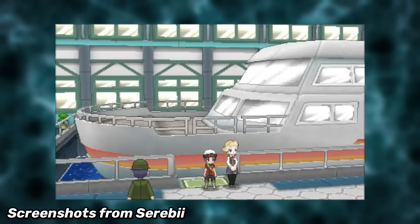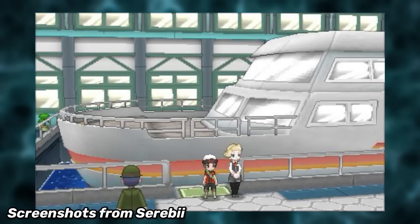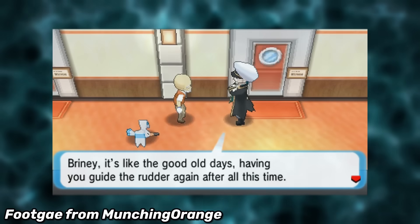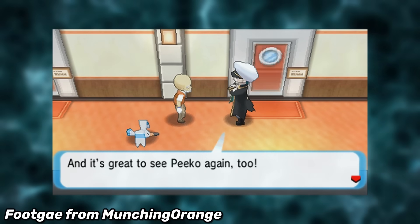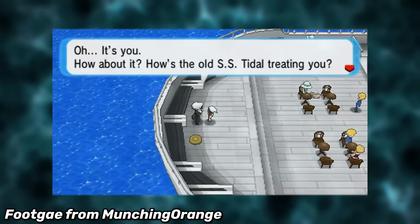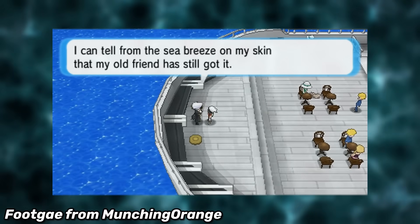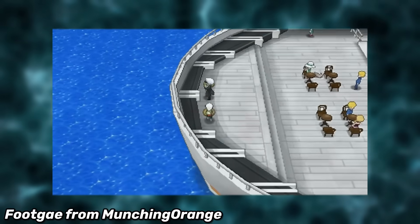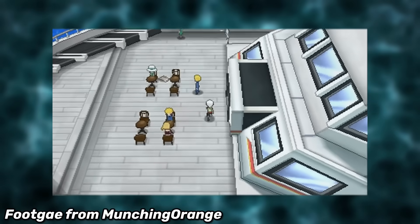Things play out more or less the same way in Omega Ruby and Alpha Sapphire, aside from most of the event tickets, and I'm glad it was basically preserved otherwise. The layout of the cabins is different, with there being a central hallway instead. Also, Drake is on board the first time, revealing some history between himself and Mr. Briny, which makes a lot of sense with how his design is meant to look like an old sailor. You can even chat with him at the bow of the ship, which is added in the 3DS games as a substitute for the aerial view on the Game Boy Advance — a way to make it feel like the ship is actually moving.